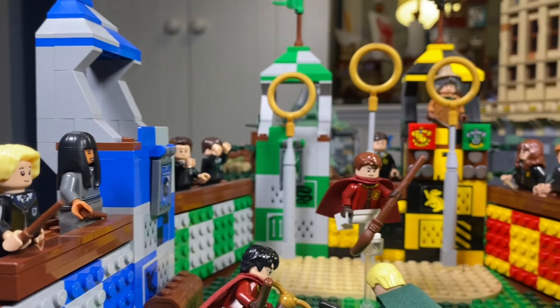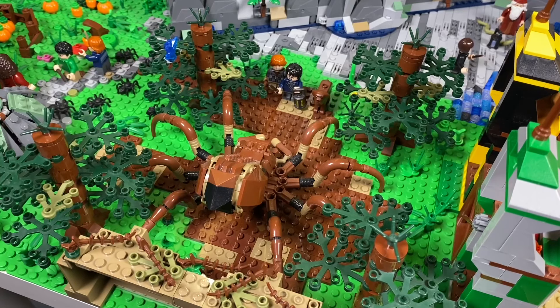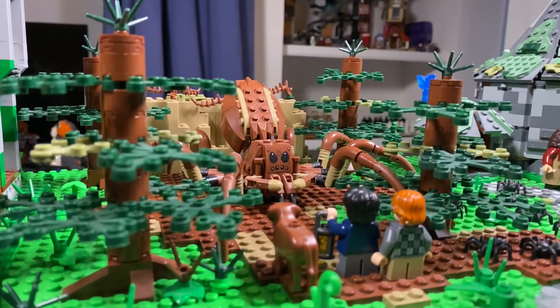Behind the Quidditch pitch lies the ominous Forbidden Forest, home to my recreation of Aragog's lair. Harry, Ron and Fang look absolutely tiny compared to the sheer size of Aragog.